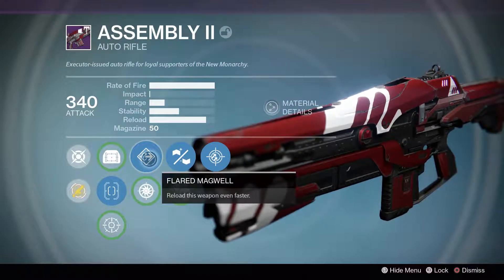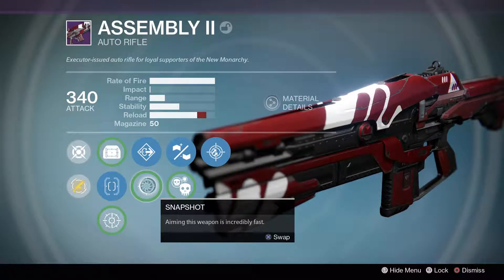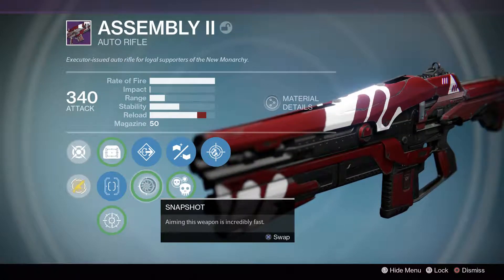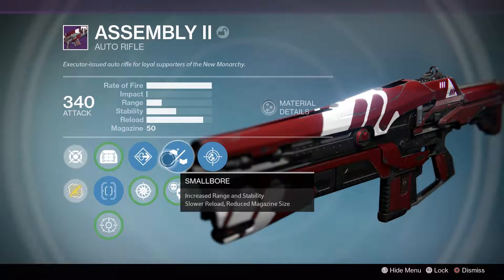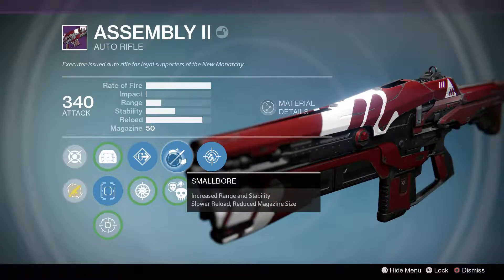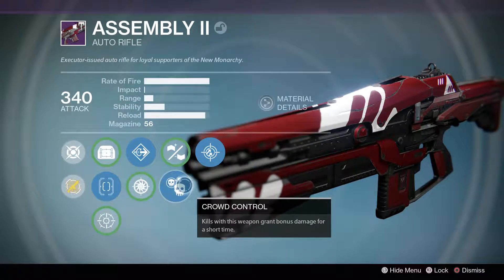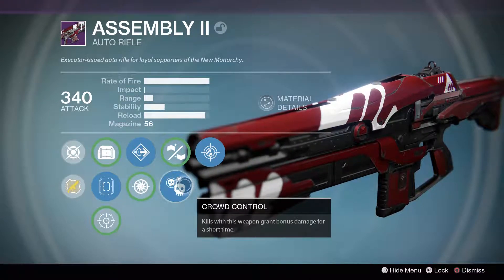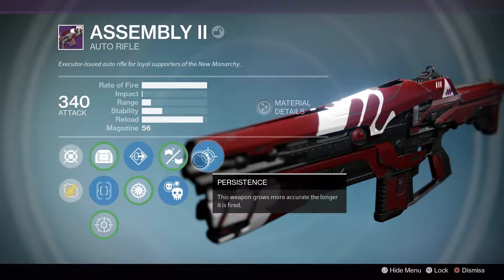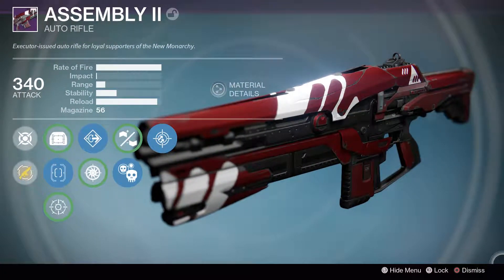We've got reload — weapon fires even faster — or you can aim this weapon, and aiming this weapon is incredibly fast. Range and stability will increase because of small caliber. Let's go for crowd control, push up the reload again and see what it's like. And then yeah, it becomes more accurate as it's fired.